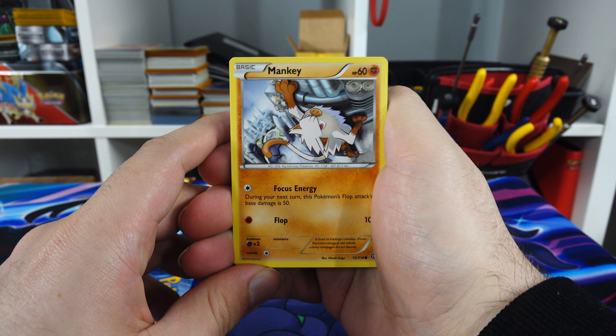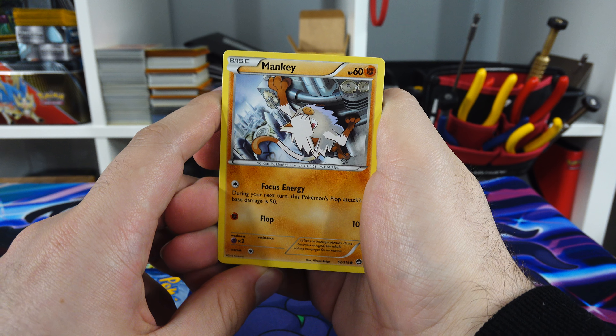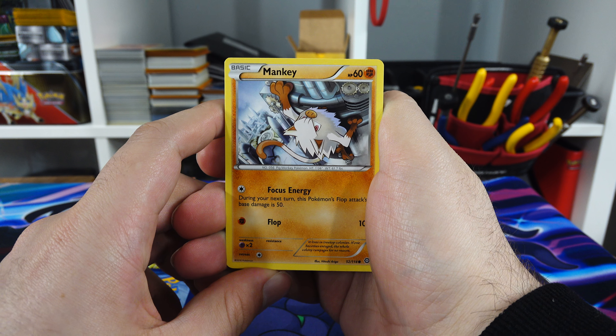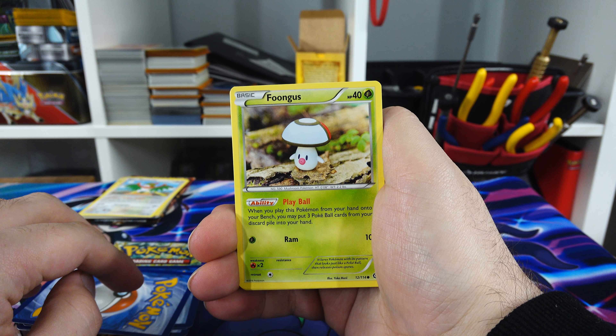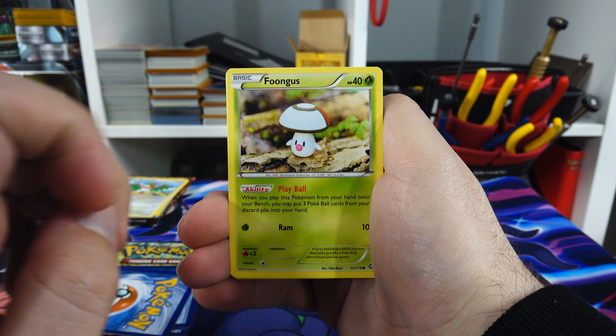That makes me think of Goku in Dragon Ball - not Dragon Ball Z, Dragon Ball - and you're climbing that one tower. That's what that reminds me of - he's just getting beef right there. That Mankey, man. Foongus - I have not seen that one before, but it is quite cute - it's got a Pokeball hat.